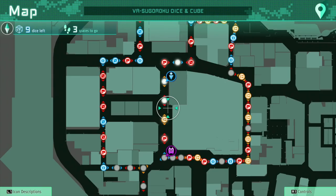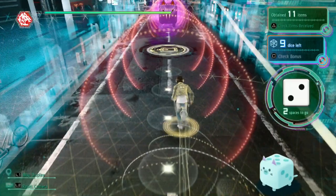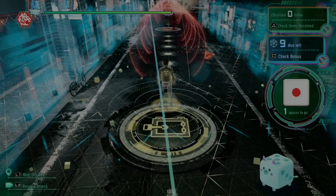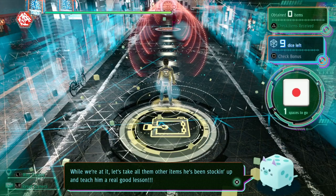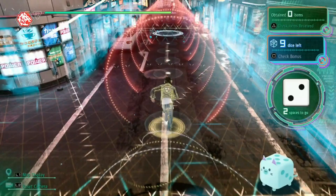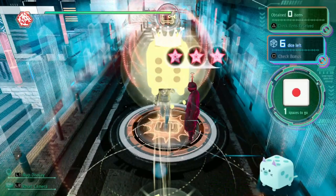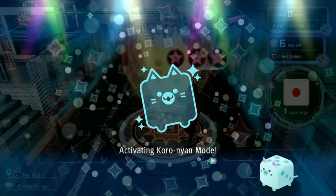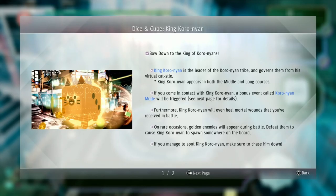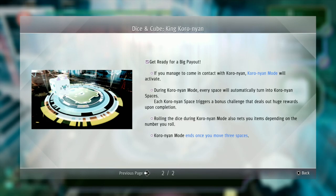Starting on the medium course, going up to the long course you can play on Dice and Cube, you'll start encountering two special entities on the board: Kuronyan and Koronyan. Kuronyan is a bad event that takes all of the items you've collected so far and teleports to a random spot — you have to go encounter him again and win that battle to get your items back and then some. Meanwhile, Koronyan is kind of like a star power for Yagami — like Mario Party — where all the spaces turn into either a destruction battle or a punching bag battle where you hit enemies as many times as you can for items.